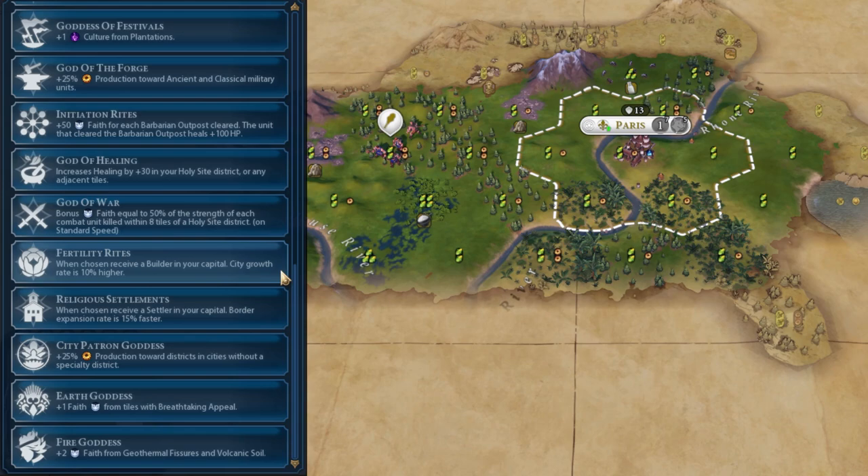Fertility Rites is normally a last resort. It's kind of similar to Religious Settlements, but a Settler and a Builder is a massive difference. Settlers take a lot more time to build and you get a lot more use out of them. A Builder can maybe improve a few tiles or chop something, but really doesn't have the same impact as a Settler. The city growth bonus of 10% is a nice little addition, but isn't anything substantial. So really, Fertility Rites is a last resort if you don't have any real use for the Pantheons mentioned before.